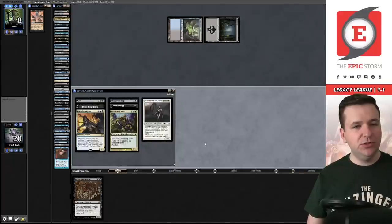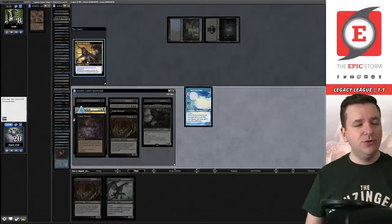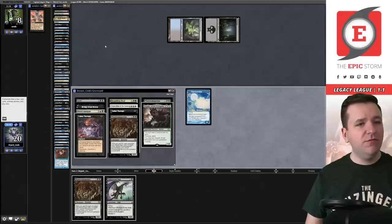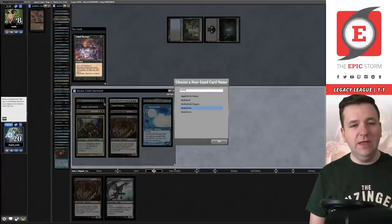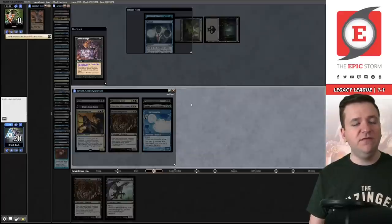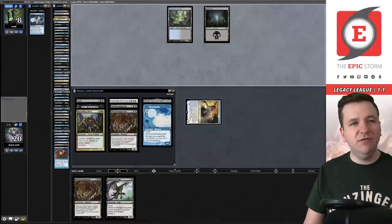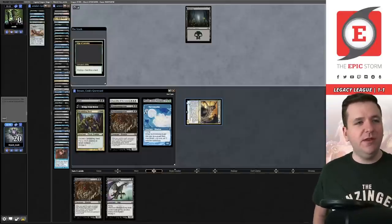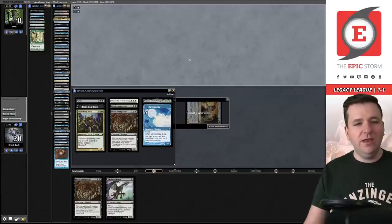We draw and dredge Stinkweed Imp, hit a Narco Amoeba, and trigger Prized Amalgam. They've built a Doomsday pile featuring three Brainstorms. We Cabal Therapy targeting Brainstorm, then hit Ponder — we take it. If the opponent built the pile correctly they can still win even with us discarding Ponder. The pile would have been Brainstorm, Lion's Eye Diamond, Street Wraith on top — and it appears they stacked it incorrectly. Lucky win that we did not deserve.